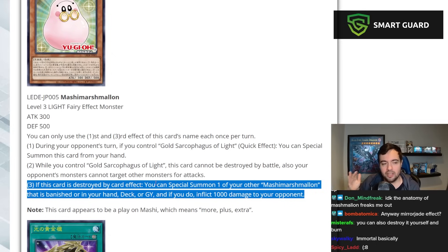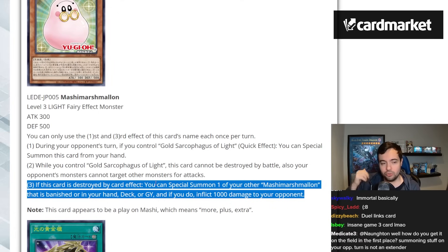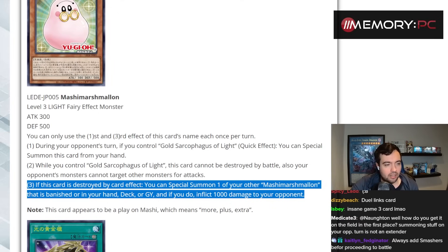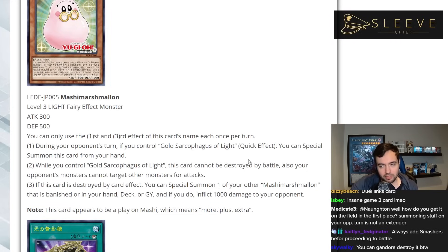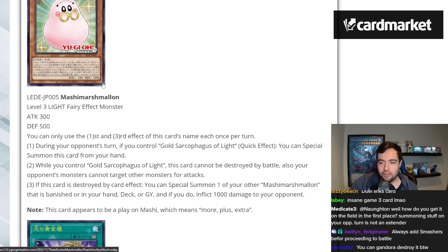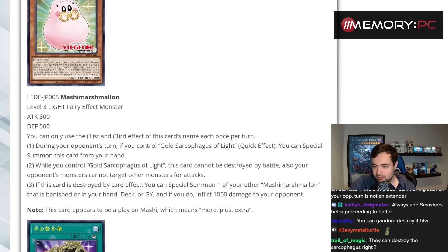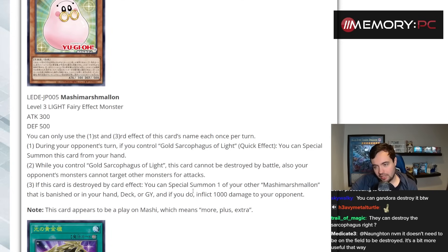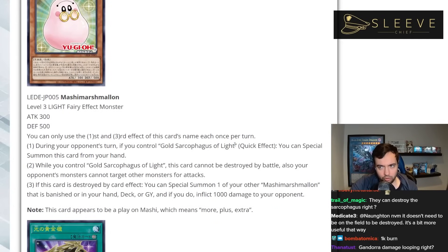So your opponent needs two omni negates or two ways to destroy it, because the third effect is once per turn. You could Gandora destroy it to get the effect, but you're not really gaining anything — you're kind of going even. It's like blowing up Reborn Tengu with Gandora's effect: yeah you trigger the effect but it doesn't do much. You burn 1000 damage I guess, but that's not really a win condition in this deck. Some of these cards are neat with funny design, but where is the win condition? What is going on here?